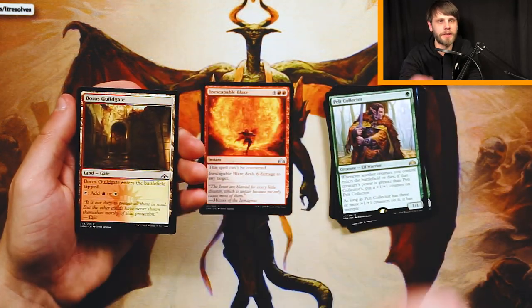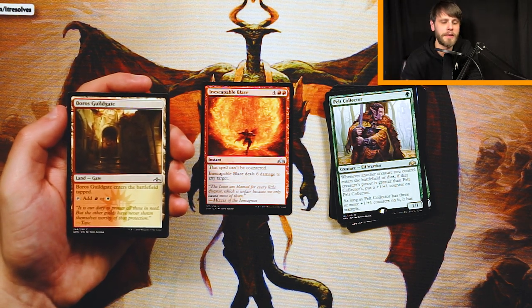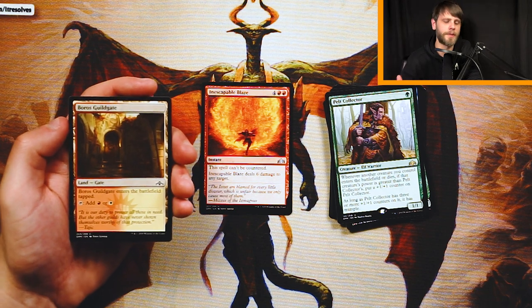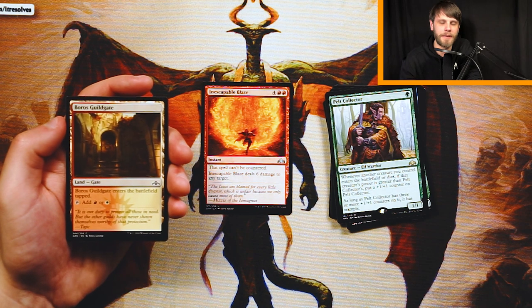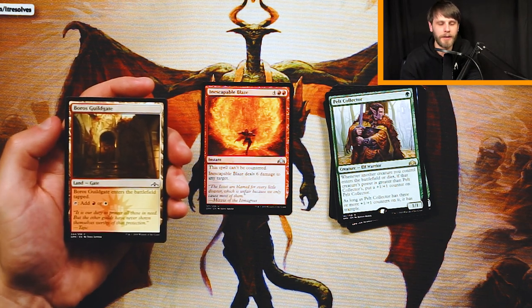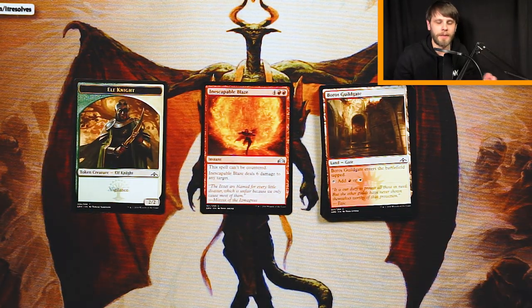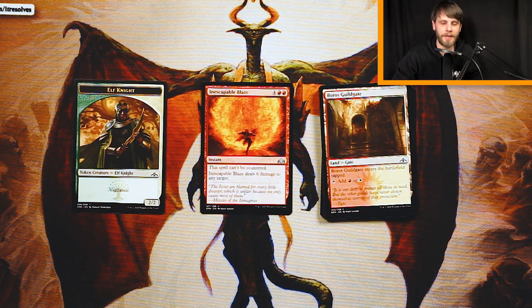We do have the Boros Guild Gate. There's a guild gate — if I'm not mistaken — in every pack, and they are worth taking depending on your color combo, not necessarily first pick but definitely worth taking depending on what deck you find yourself in. This one entered the battlefield tapped and adds the Boros colors of red and white — perfectly fine. Not going to be the pick obviously until we know what the deck is. I definitely think the pick is Inescapable Blaze — that card is sweet. Definitely going to be the pick.